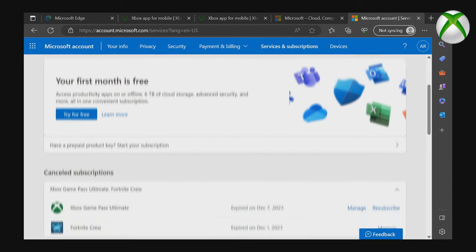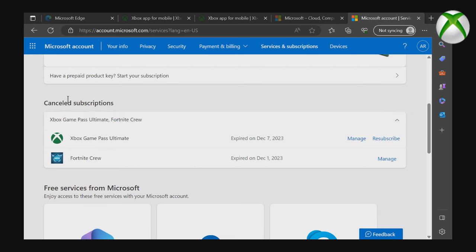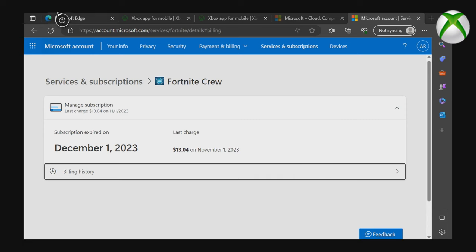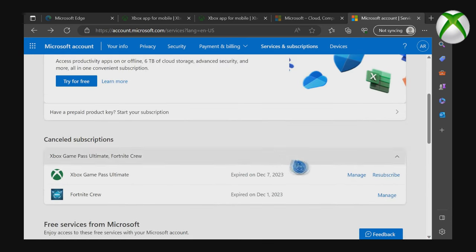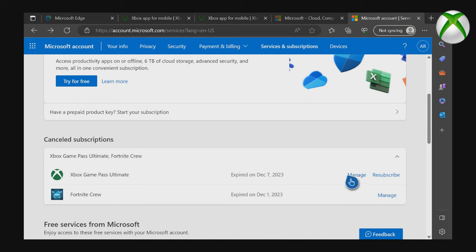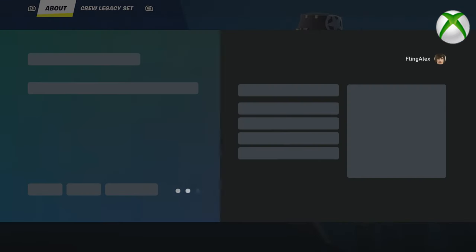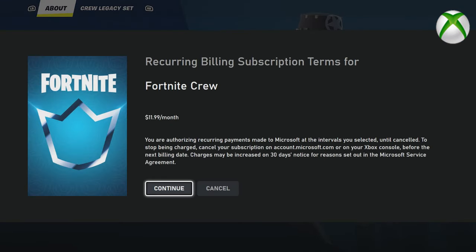Once you click on Services and Subscriptions, scroll down and you'll see Cancel Subscription, giving you the ability to cancel Fortnite Crew. You can also manage it if you want. I already cancelled mine so I don't need to demonstrate further. To re-subscribe, you'll need to go back into Fortnite and purchase it from there.